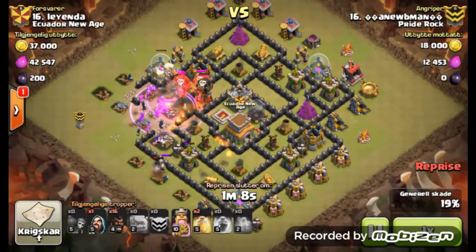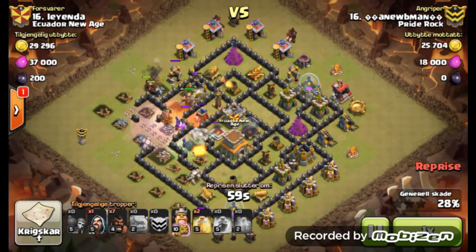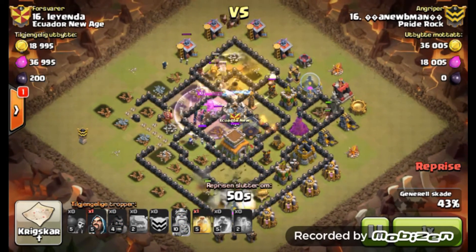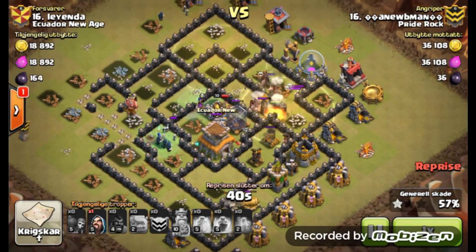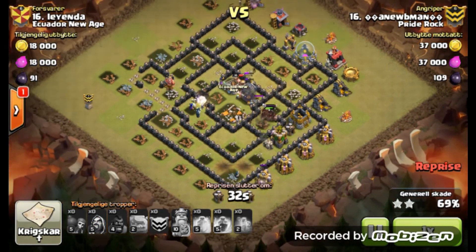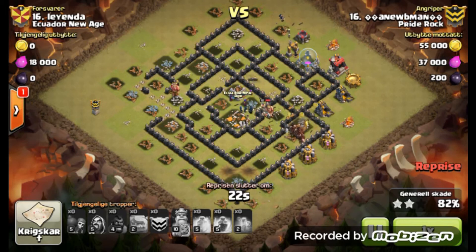They got Loons in there, dropping the poison spell — pretty much did the damage. Took out the Barb King, and then the Hogs come through and start ripping up this base as he drops those heal spells on that one side. On the west side his initial kill squad took out any defenses over there, and he pretty much rumbles through this base really quick.